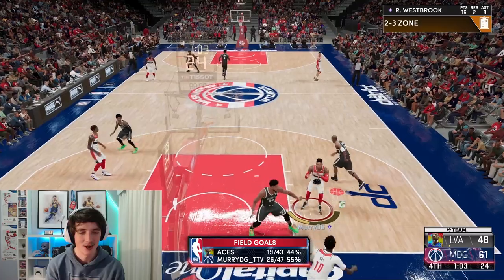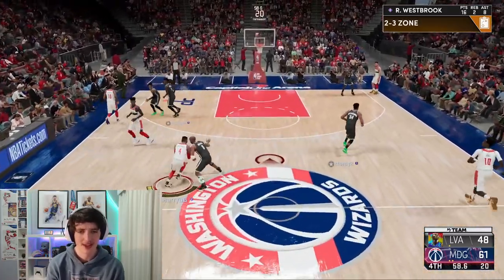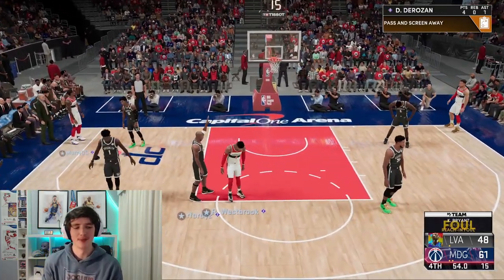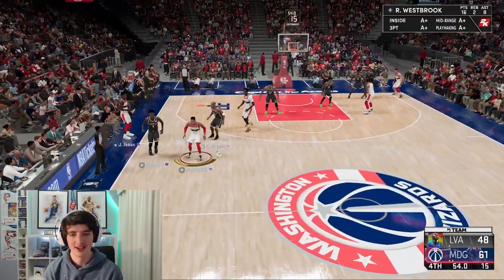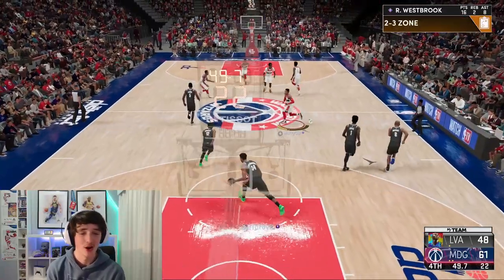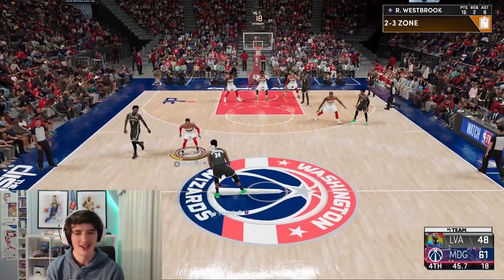I'm honestly thinking of picking up the Jonathan Isaac card for my team — I've got a bit of MT to spend on my main account. I've got 13 points here with a minute to go, we've won the game, but I want to try to get 20 points minimum. Good on-ball defense from this guy using his one foul for the last two minutes. Try to get an inbound and test out that 99 mid-range — and we can't hit that either with the stamina coming into effect.